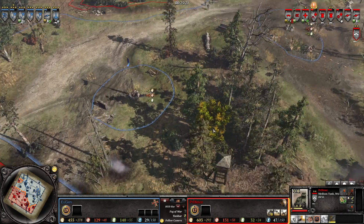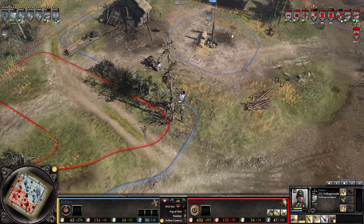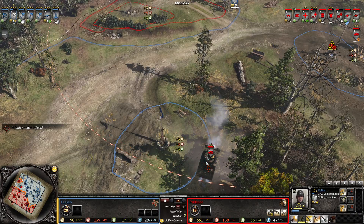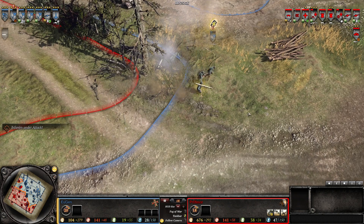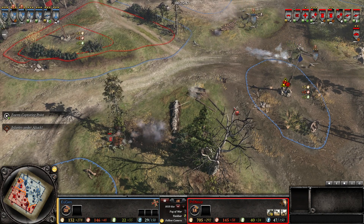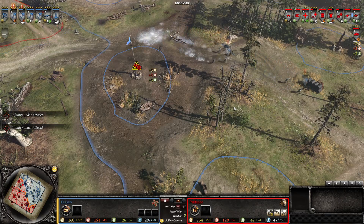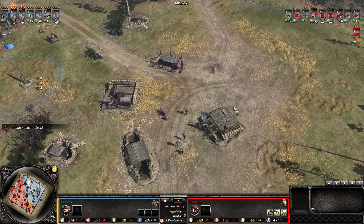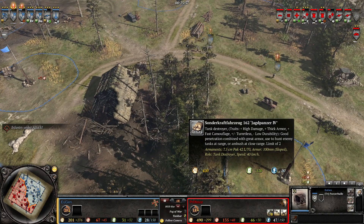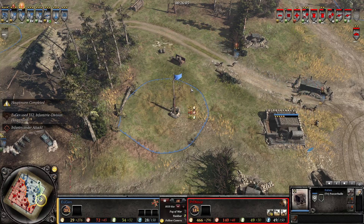The Germans do get a little bit of fuel now thanks to holding that northern fuel again. The A3 is going around. The only factor I believe is that pack and the Volksgrenadiers with the Panzer Strike — that could be a problem for the Sherman there. They missed, probably because they were suppressed. You do lose accuracy with weapons if you're suppressed. The Jägers have to pull back because of that. A Jagdpanzer is being called in — the Germans are going for the heavier stuff. This one will be a problem for the A3 to deal with frontally. The Jagdpanzer has arrived.